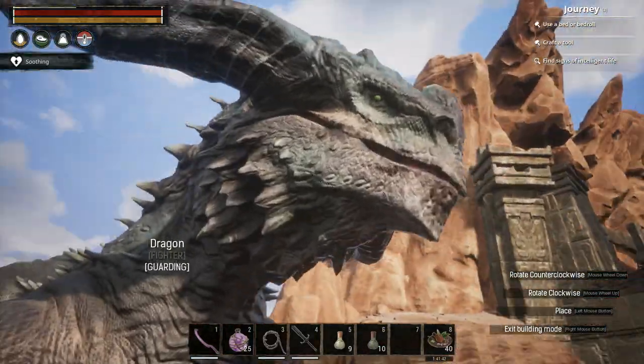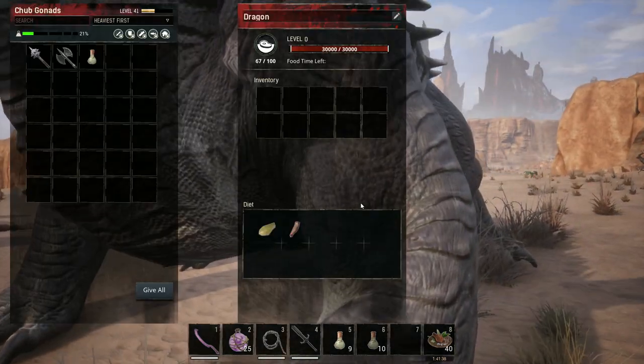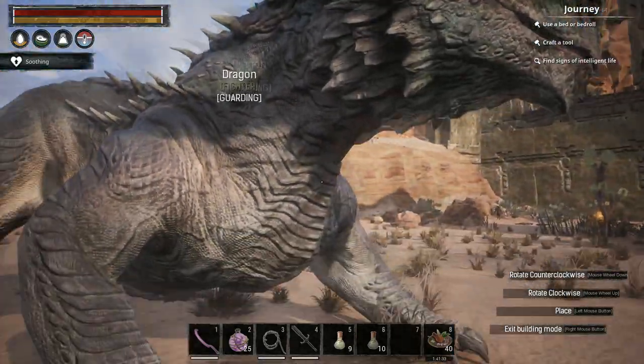Finally, the most powerful minion we've got is by far the dragon. It's got 30,000 hit points. It's insane, really. Very good.